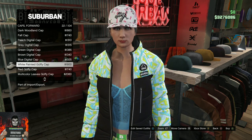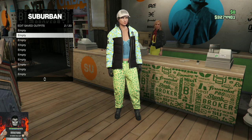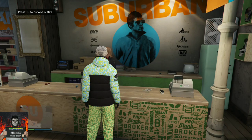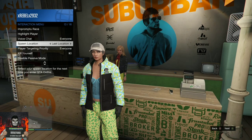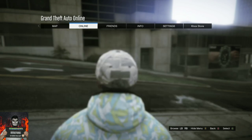Once you've selected the hat you want, make your way over to the front counter and save this as an outfit on slot 2. Make sure it is saved on slot 2. Now back out from the outfit section, open up the interaction menu, and choose the option to kill yourself.